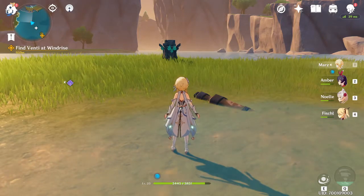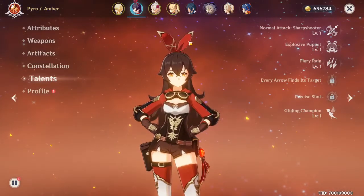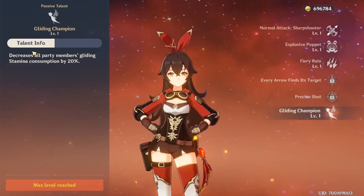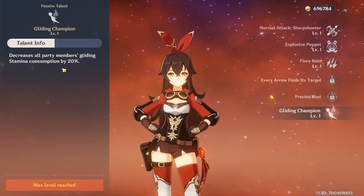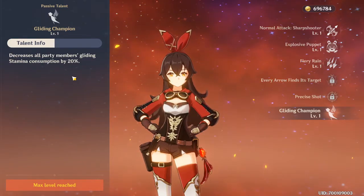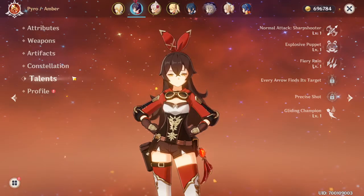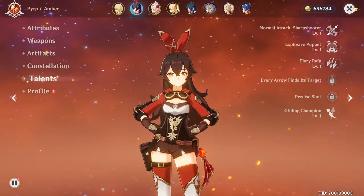The tenth thing is not having diverse teams. Diverse teams let you initiate combos and benefit from passive talents. For example, Amber's talent Gliding Champion decreases all party members' gliding stamina consumption by 20%, which is really good especially in the early game.